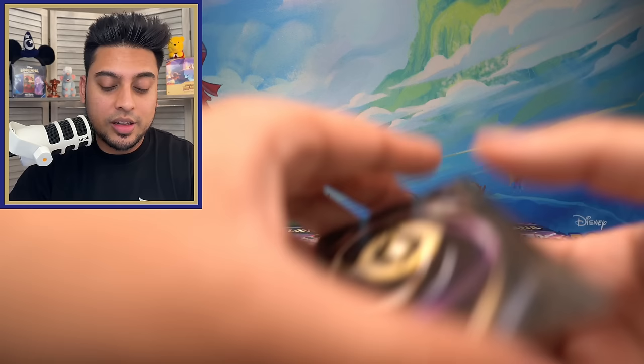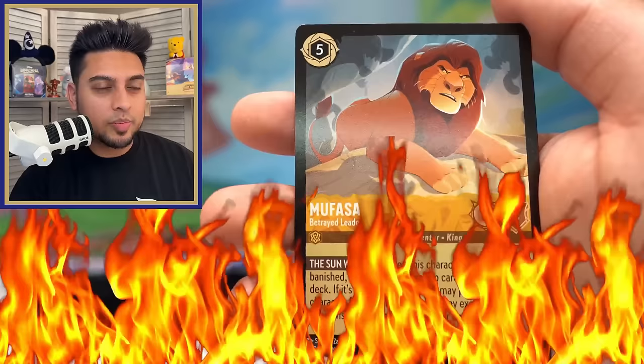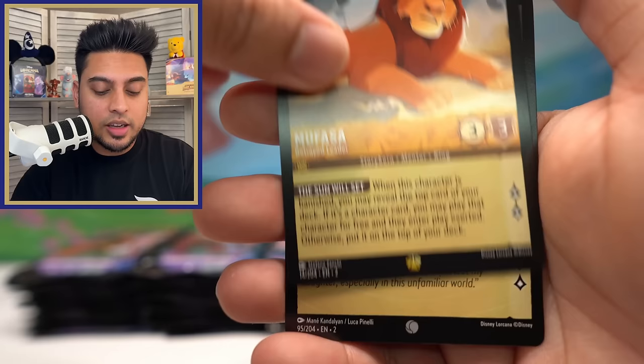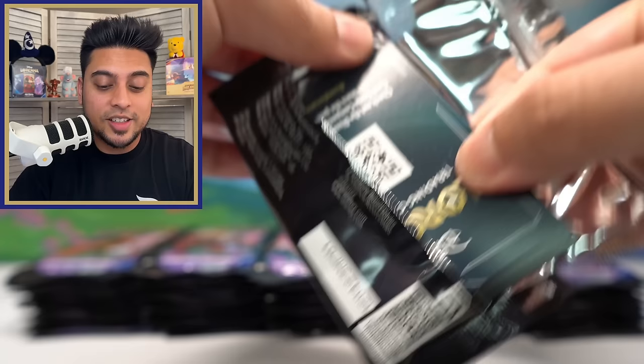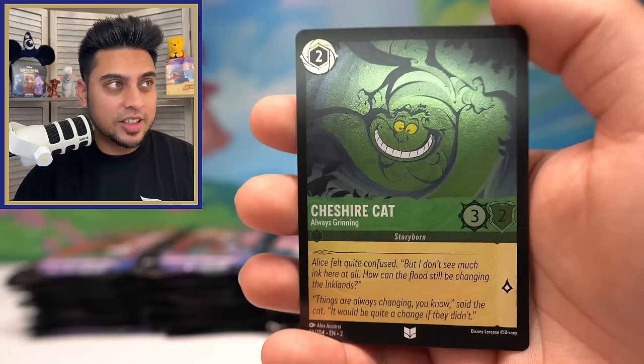In total I think we're at about 11 or 12 legendaries today with three of them being legendary foils — crazy to think. Shere Khan — Mufasa — another legendary, back-to-back! We are on fire! Mufasa — I think maybe our 12th legendary of the day. And Varana — we are seriously doing amazing for legendaries. King Louis, The Queen, Cheshire — whoa, this one looks really cool! Cheshire Cat Always Grinning — very unique foil, really nice.